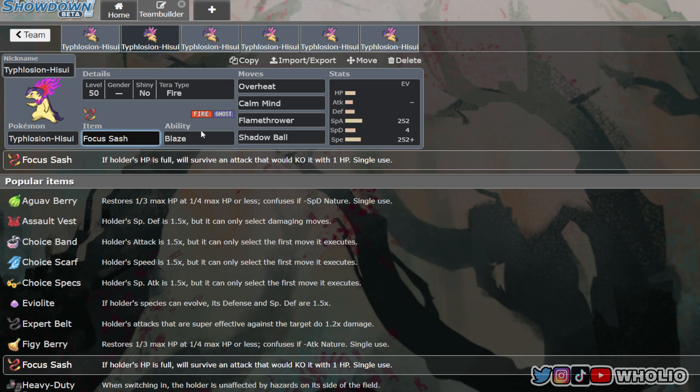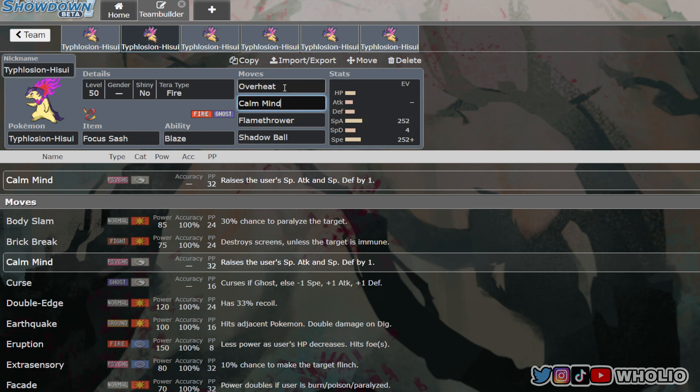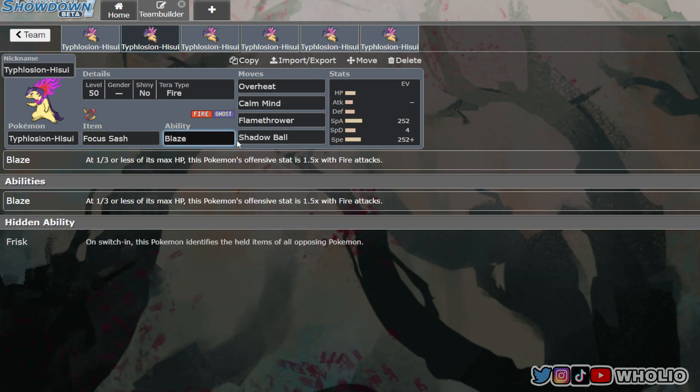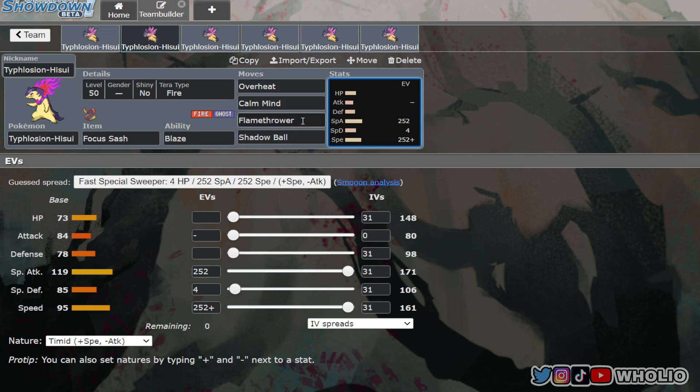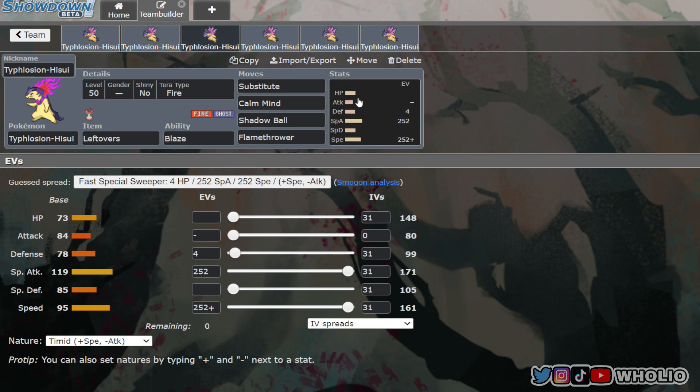Build two uses Focus Sash, Calm Mind to raise Special Attack and Special Defense, Overheat, and Flamethrower. Focus Sash is mainly there to proc the Blaze ability, giving 1.5x power to Fire-type attacks when HP is below one third. Flamethrower is there as a backup if you don't want to drop Special Attack by two stages. Shadow Ball rounds it out.